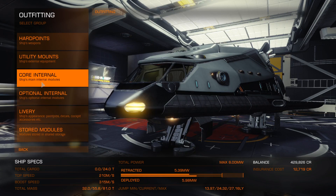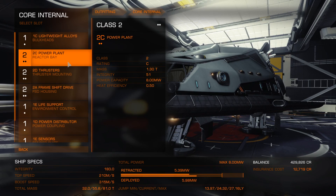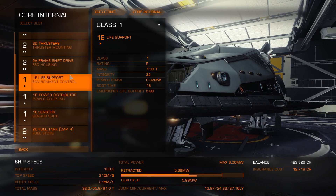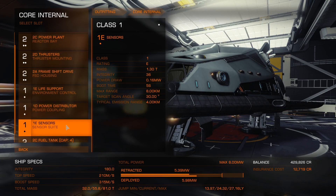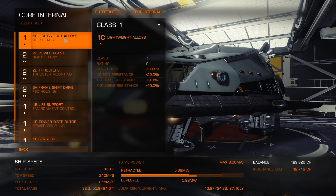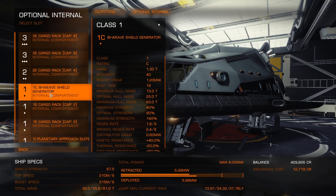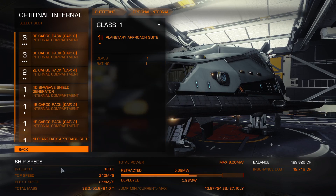Let's go back to internals and see if there's anything we can lose here. If you want to take a risk, you could get rid of your shield generator. But I mean, you're not going to survive if you end up in combat, or even if you bump your ship without your shield — you're going to come to a nasty end. So probably not a good idea to get rid of that; I'm going to keep that in place.